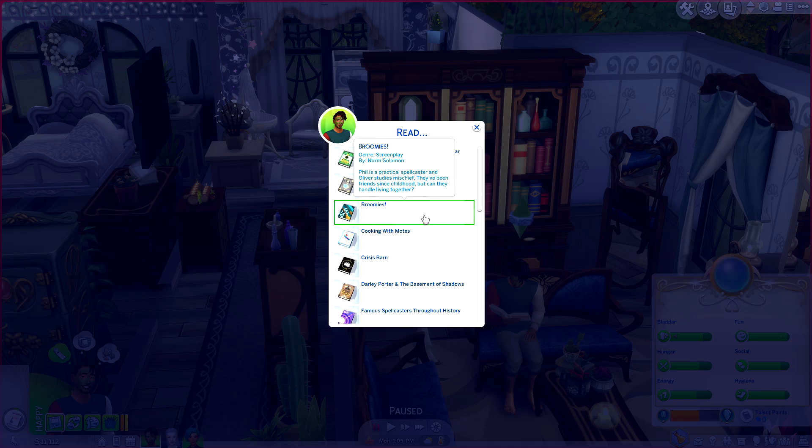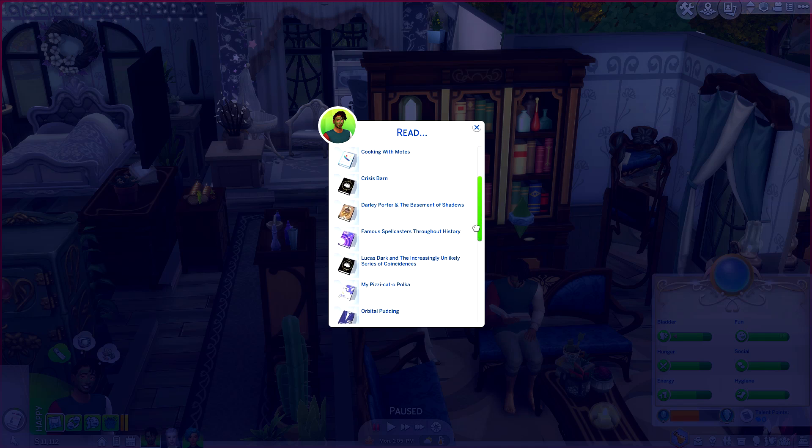Broomies - that's so cool, it's like roomies but broomies! Phil is a practical spellcaster and Oliver studies mischief - they've been friends since childhood but can they handle living together? Wait, are these all magic books?